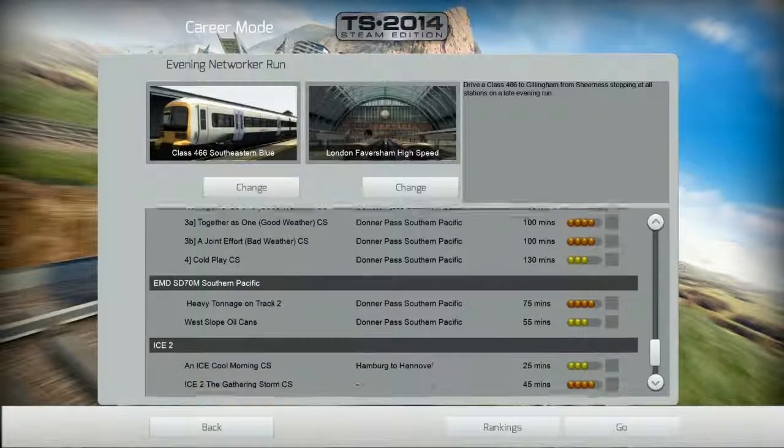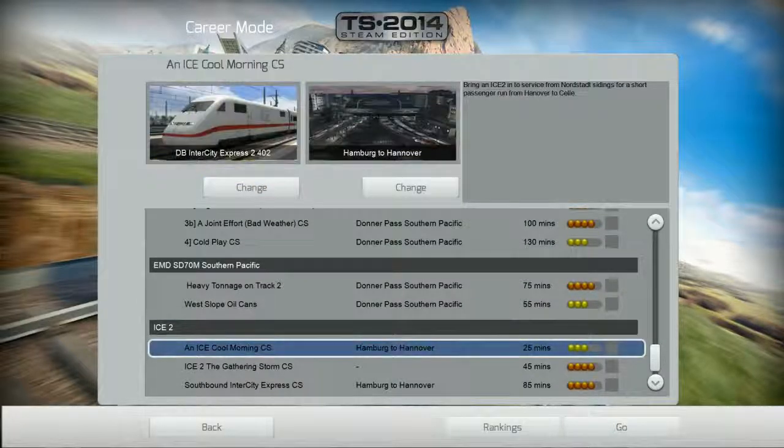We'll just pick one of those pre-selected routes. We'll just do this 'Ice Tube in the Ice Cool Morning' — see what they've done there? From Hamburg to Hanover. Is this in Germany? I do think it is. DB is a German train locomotive company. DB Intercity Express 2402. Hamburg to Hanover, 25 minutes with three stars of difficulty. Let's go!